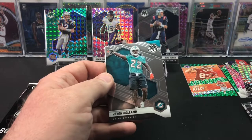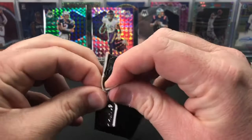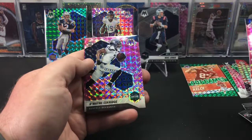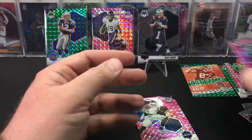All right, last pink camo here. Let's see what we find, looking for a QB. There's Josh Allen. There is a rookie - looks like a Seahawk, and it is Dwayne Eskridge. And our last one is an AFC Derrick Henry. So that'll do it for this one. Thanks for watching - be sure to like, comment, and subscribe, and be on the lookout for my next video.